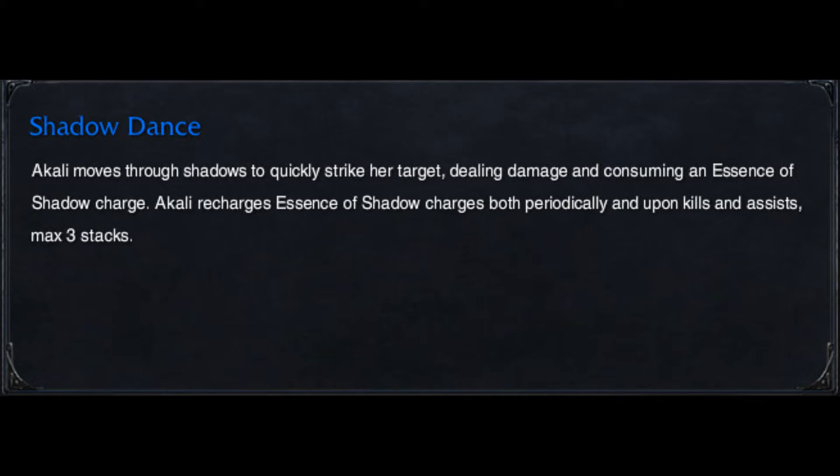For summoner spells I grab Flash and Ignite. Masteries are 21/9/0. You can grab mostly AP, though you can also grab AD and AP — it really depends on your choice. You could even go 30/0/0 but that's not recommended in my opinion.